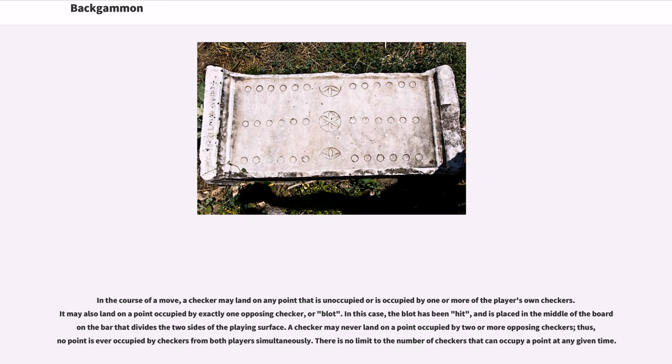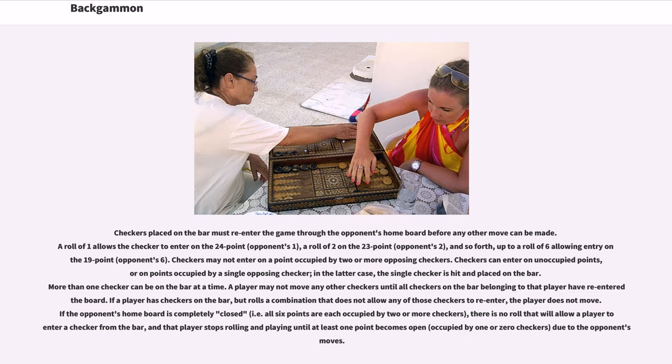There is no limit to the number of checkers that can occupy a point at any given time. Checkers placed on the bar must re-enter the game through the opponent's home board before any other move can be made. A roll of 1 allows the checker to enter on the 24 point (opponent's 1), a roll of 2 on the 23 point (opponent's 2), and so forth, up to a roll of 6 allowing entry on the 19 point (opponent's 6). Checkers may not enter on a point occupied by two or more opposing checkers. More than one checker can be on the bar at a time. A player may not move any other checkers until all checkers on the bar have re-entered the board.